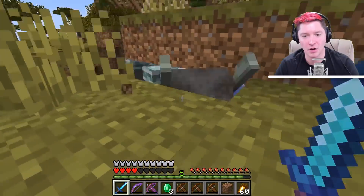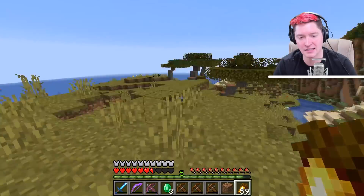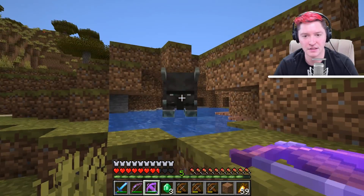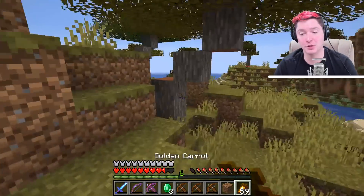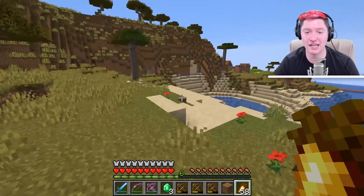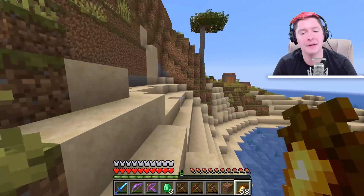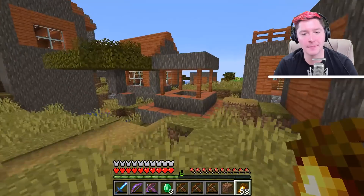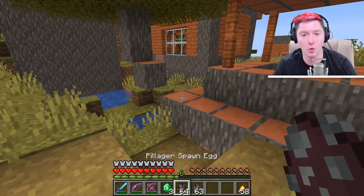I have protection three on all my armor, and that is one reason why I'm only taking a little bit of damage. He is stuck inside here. He does die eventually. These guys are supposed to come in and raid the villages, so let's drop down a few Pillagers and let's drop down one Illager Beast.